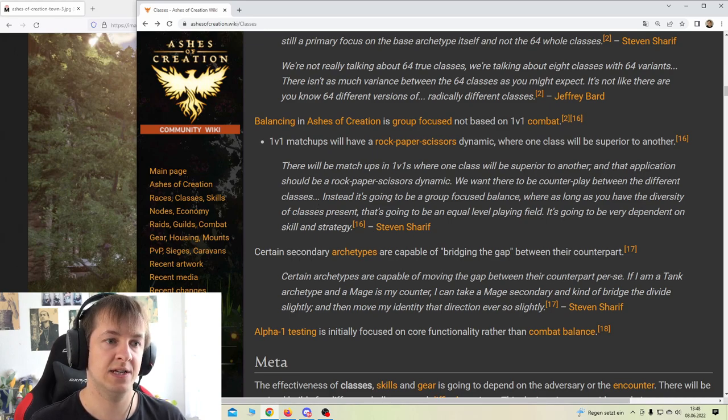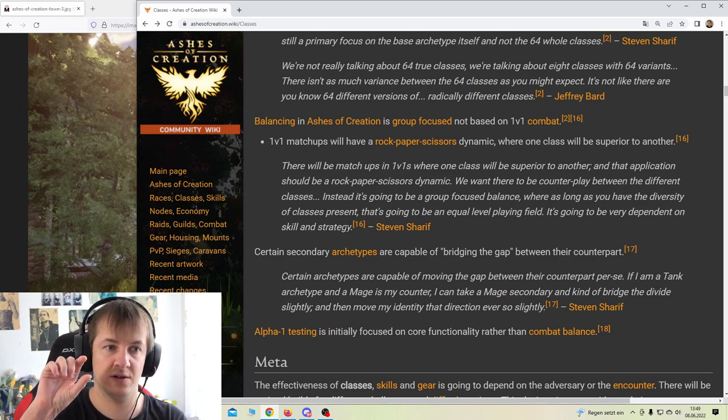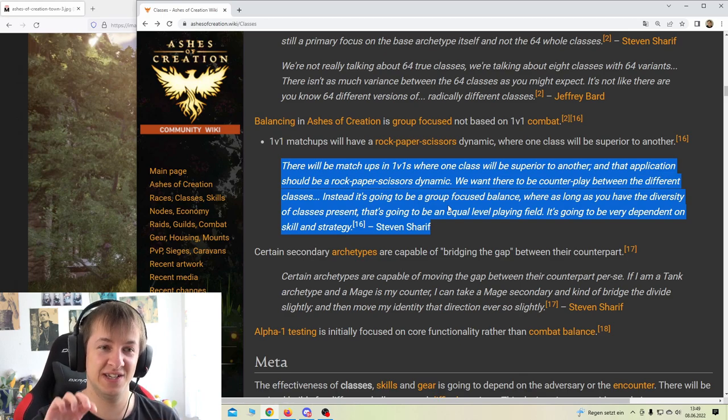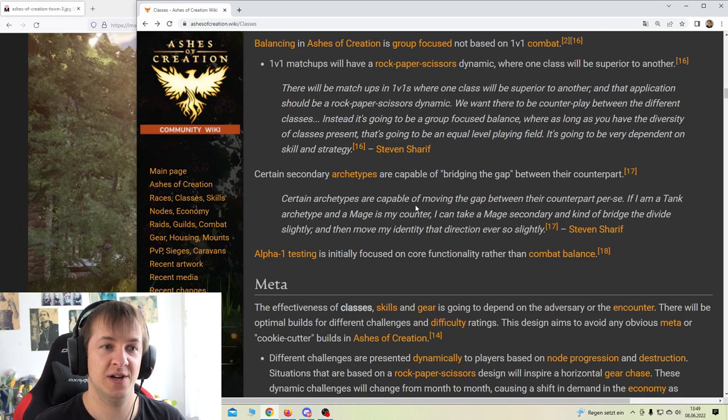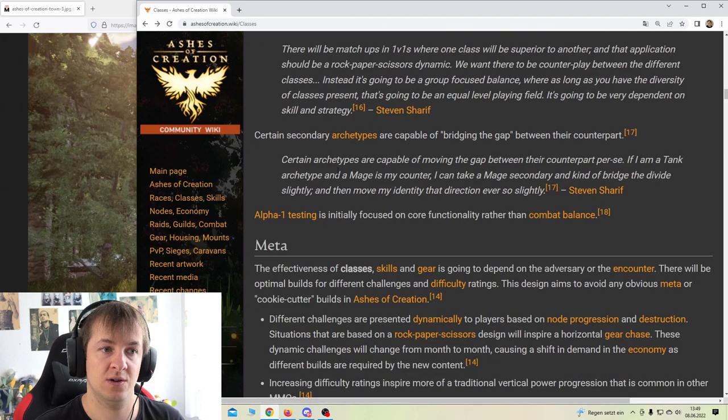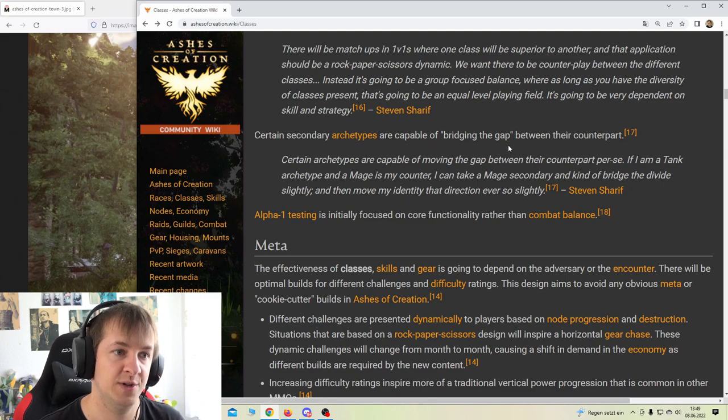There will be matchups in 1v1 where one class is superior to another, and that should be a rock-paper-scissors dynamic with counterplay. In group versus group, you want certain class combinations - like if you have a glass cannon class, you want someone who makes you tanky or provides healing so you stay alive while dealing tons of DPS. Or if you have a DOT class, you need a longer fight for the DOTs to take full effect, so you want a crowd control class to slow or stun targets. Certain secondary archetypes are capable of bridging the gap between their counterpart - like if you're a tank and a mage is your counter, you could take mage as your secondary and bridge the divide slightly.